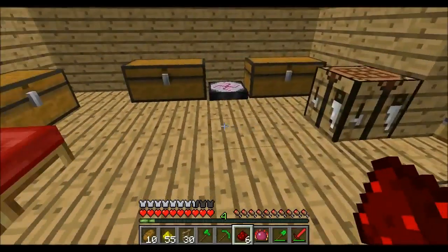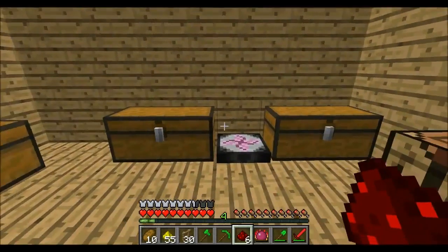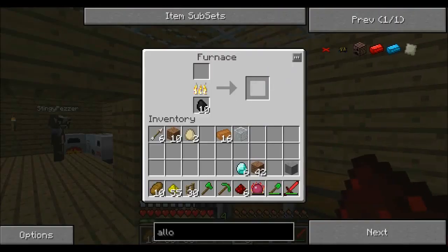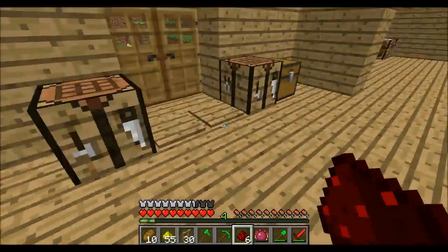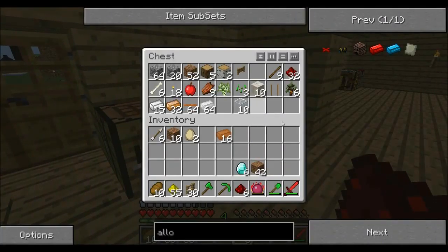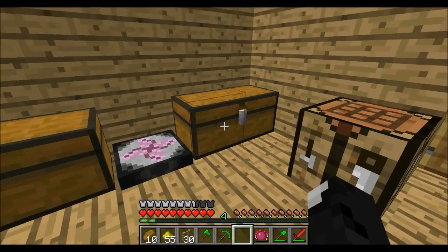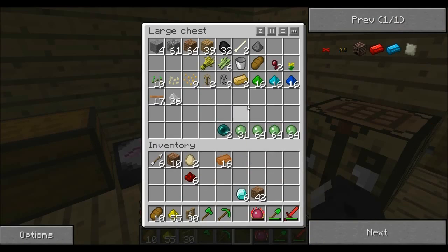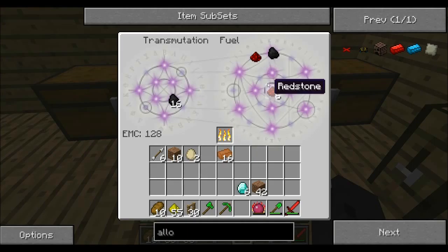Glass - definitely want to transmute glass. I'm just teaching items in the transmutation table fundamentally. I'll turn it all into glass. Six redstone. I'll make this compressor. Learn fuel - so now we need some fuel, so we get some coal. 128 - let's see how much we get.